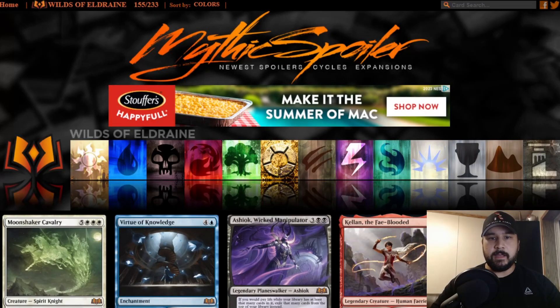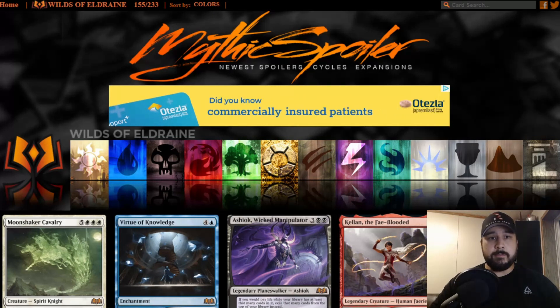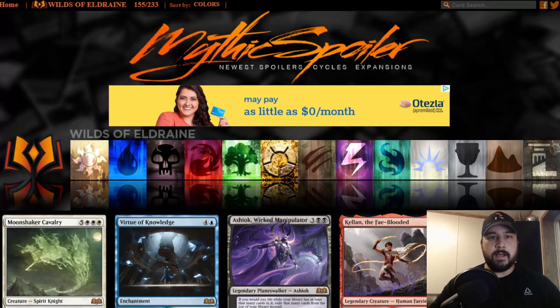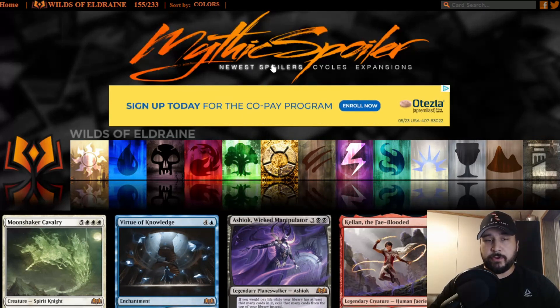Hey, what's up everybody? It's Gold Lotus Pauper MTG here. Today we're going to be doing a little blind previewing of the Wilds of Eldraine. We're pretty well into the spoiler season — Mythic Spoiler has already said it's 155 of 233.